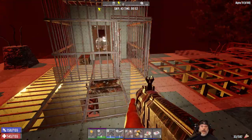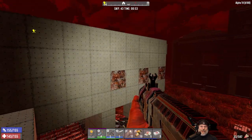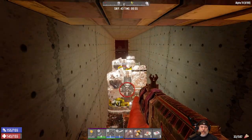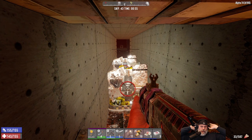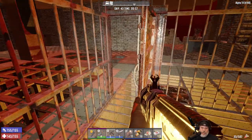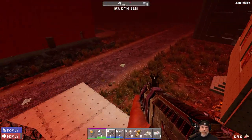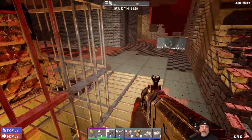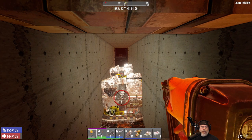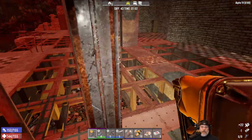I think the verdict is that this base design is frickin' awesome in Alpha 19. It is so good, you guys. And this isn't my idea either — I got this idea from Reach Gaming. He's a YouTuber. When Alpha 19 first came out as experimental, he did some experiments on different base designs and I saw him do that first. I don't know if he's the original idea guy behind it, but it works so well and it's really not that hard of a base to build either — it's a fairly simple design.